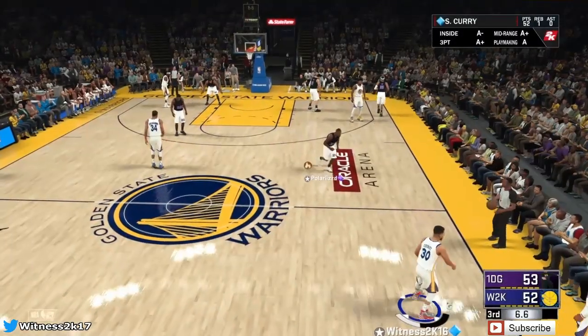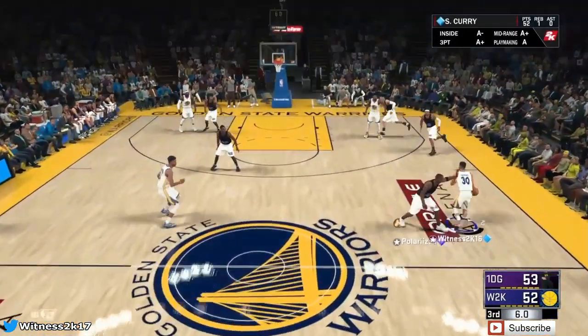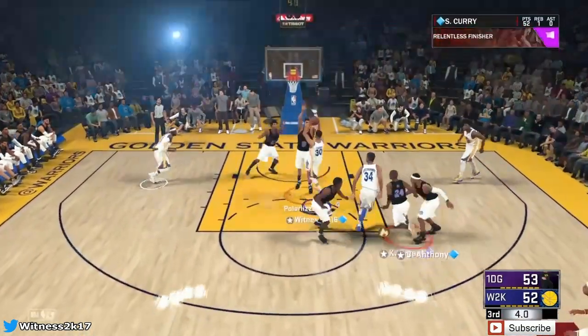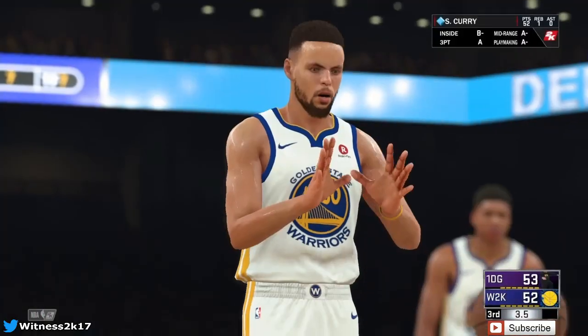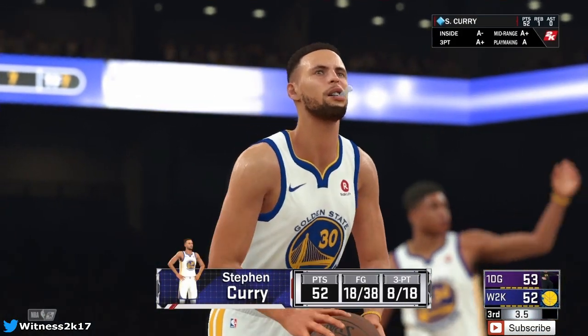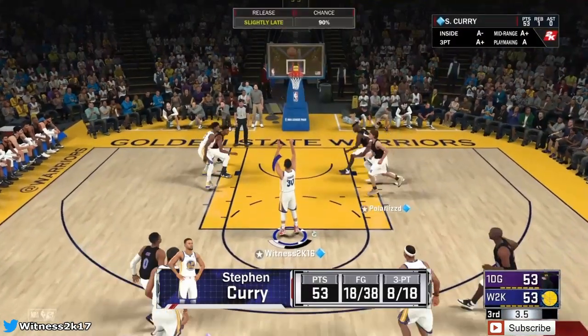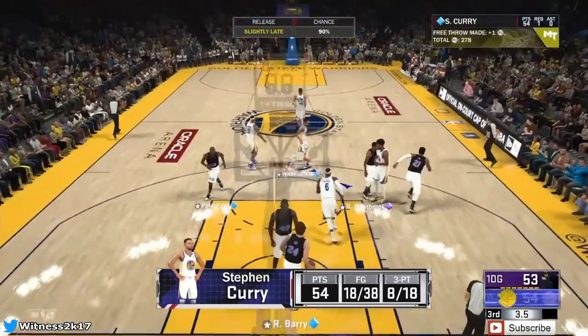We are down by one going into the fourth — hopefully we can go up by one. I'm probably going to try to take it inside and possibly draw the foul — and that's exactly what we do! We draw the foul, shoot some free throws. First one is money — we tie the game! I'm not stressed about Steph missing free throws, and yeah, he makes both of those.